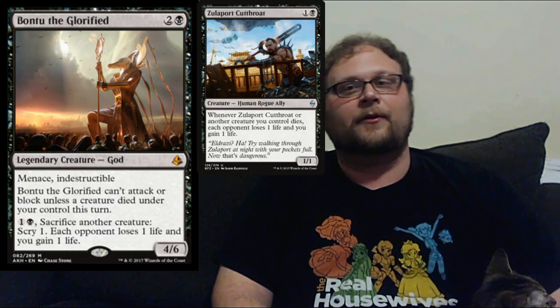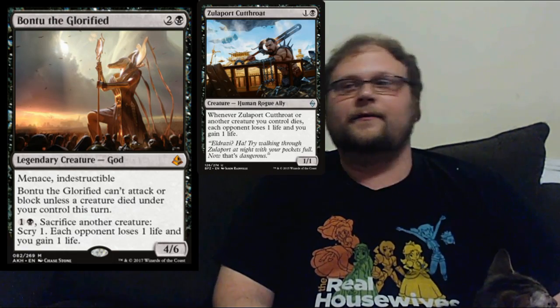So an aristocrats god — I think that's super duper awesome. Although you could argue this is one of the harder conditions to turn on, if not the hardest we've seen so far on any god. But three mana, 4/6 menace indestructible is exactly the right deal. It's probably worth having to have a creature die, especially if you're building around this — which you probably will.